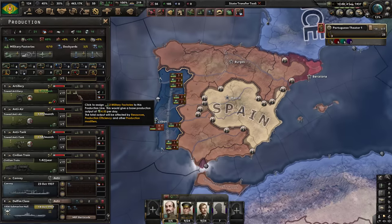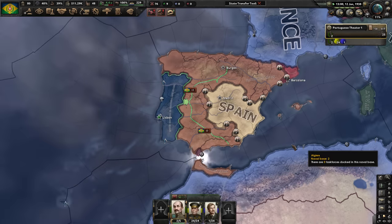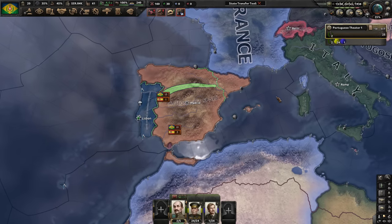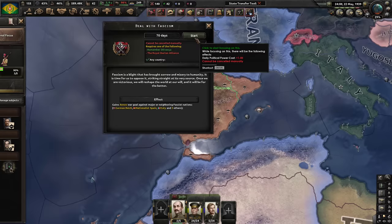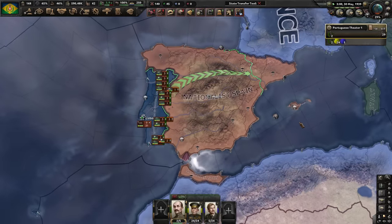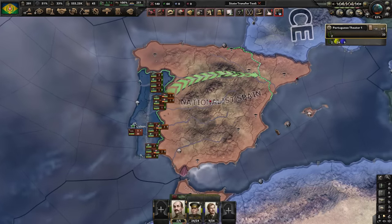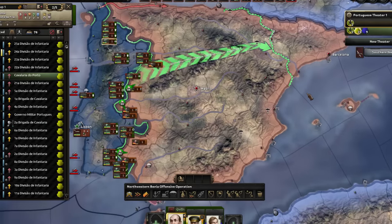Life is pretty good — we even got their whole army. Now the only thing you want to do is improve your country, build things up, and prepare for future wars, especially in our backyard — wink wink. We can now get a war goal on nationalist Spain. I wanted to justify on the provinces we claim, but this will be faster and I have faith in our Portuguese army.